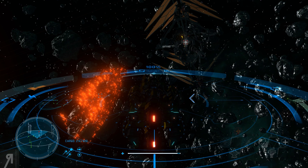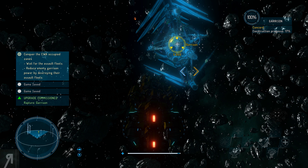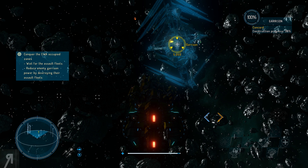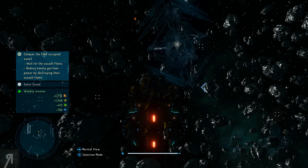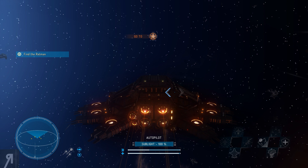That's the first introductory gameplay segment from the new Titans DLC. They've just started work on the space station — I'm turning off auto-fire so I don't accidentally kill them. Construction progress is at 25% and counting. Our current objective is to conquer the CWA-occupied zones; we can wait for assault fleets or reduce enemy garrison power by destroying their assault fleets — which is what I'm going to do, but instead I'll load my advanced save.